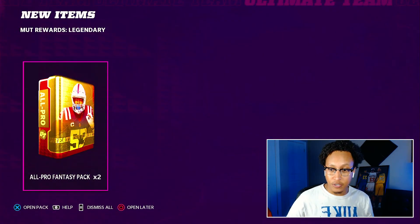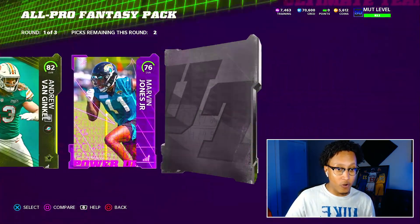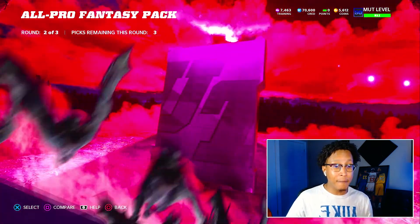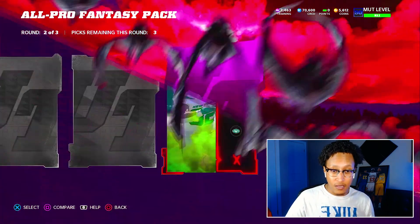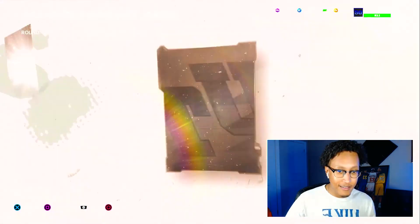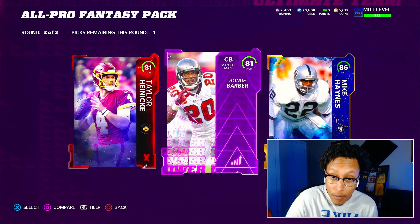We get two Muck Rewards packs. Number one — hopefully something crazy. I would prefer a Team of the Week but I don't know why I even get excited. Round two starts off with Most Feared 81 Billy Turner, then another Most Feared 78. We're getting worse and worse. Round two looks even worse — not what I'm looking for.